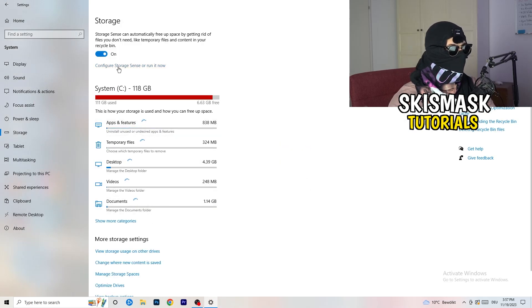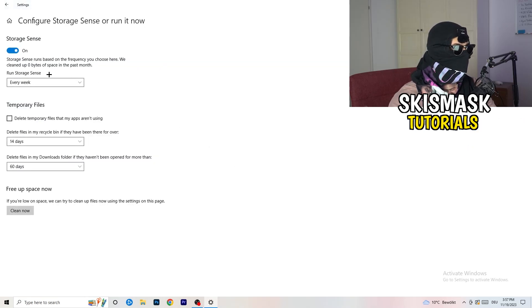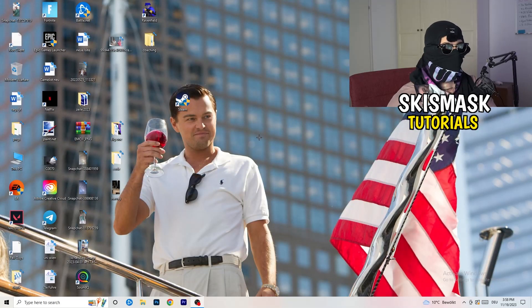Go to Storage, then click 'Configure Storage Sense' and run it. Copy these settings: run it every week, set temporary file cleanup to 40 and 60 days. This will delete temporary files on your PC, free up storage, and help your overall performance.